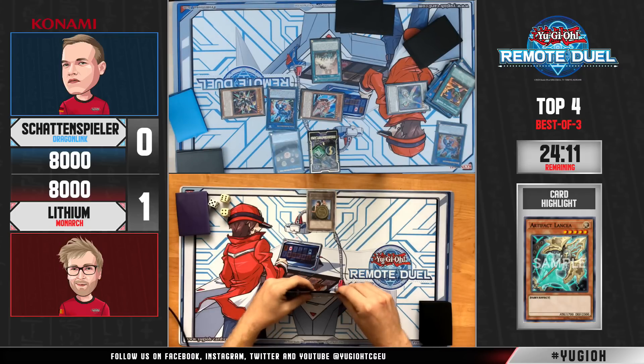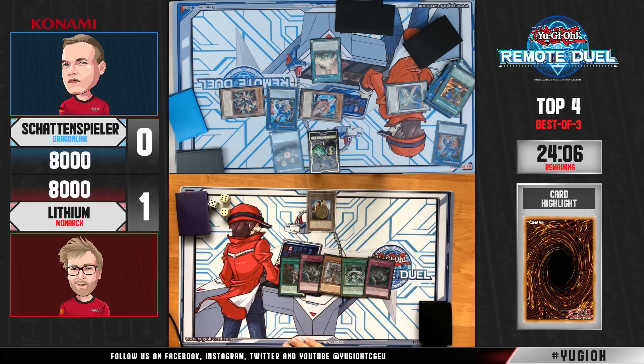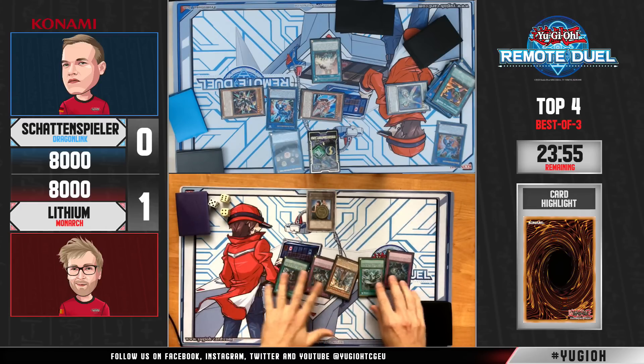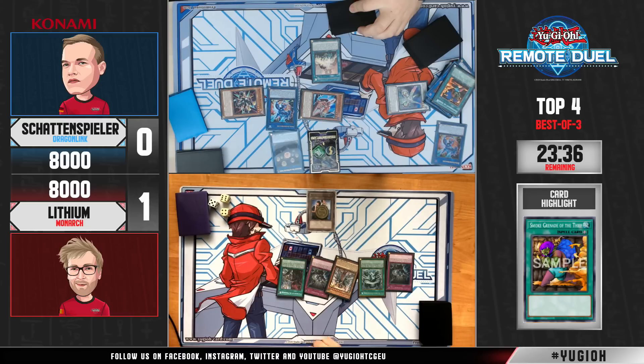We finally get to see Smoke Grenade in action for the first time — very interesting choice for Schattenspieler who decided to play it in the side deck so that whenever he goes first he can get full access to the card and look at Steven's hand. Wow, there is double Evenly Matched and Pantheism — Steven's hand is actually incredible. It's very tough to decide what to get rid of: on one end you might discard one Evenly Matched to negate the second copy, but this could not be over — there is still a chance.